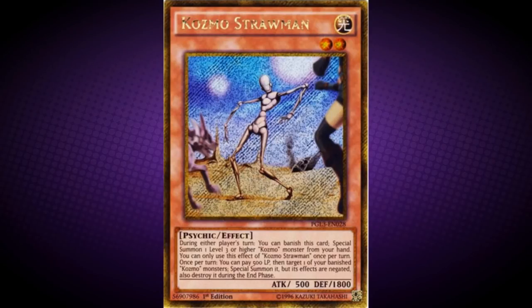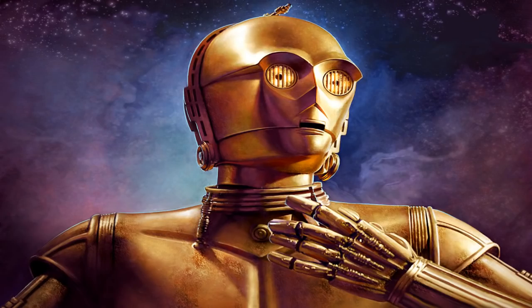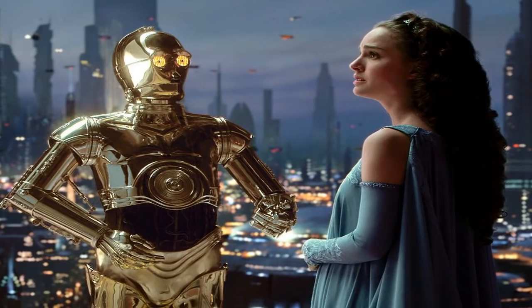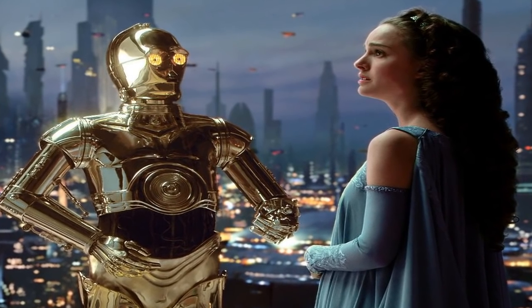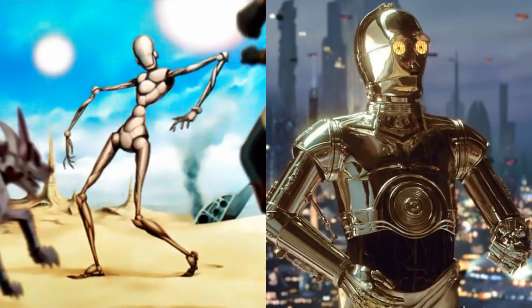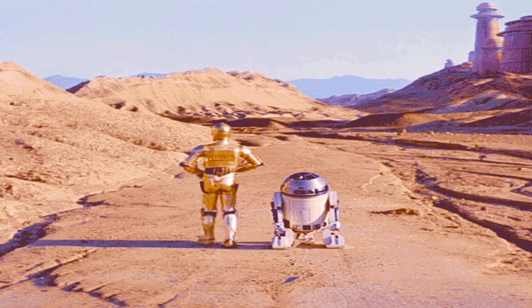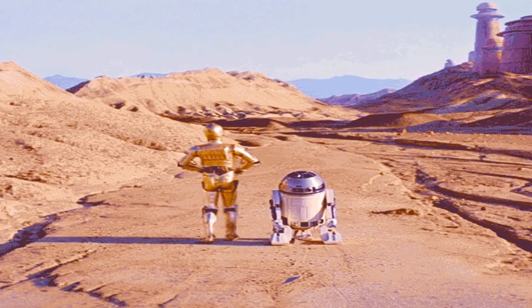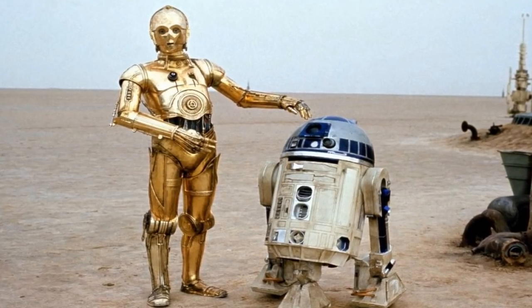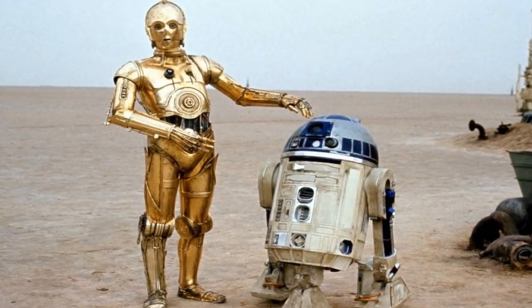Strawman is also a reference to C-3PO from Star Wars. C-3PO was designed as a protocol droid intended to assist in etiquette, customs, and translations, apparently being fluent in over 6 million forms of communication. The design of this monster more strongly resembles the C-3PO references — he is a tall humanoid but artificial looking. C-3PO did not walk around the most gracefully, and neither does Strawman. Also, the fact that this monster is paired with Cosmo Tin Can, much in the same way R2-D2 is paired with C-3PO, solidifies this reference.